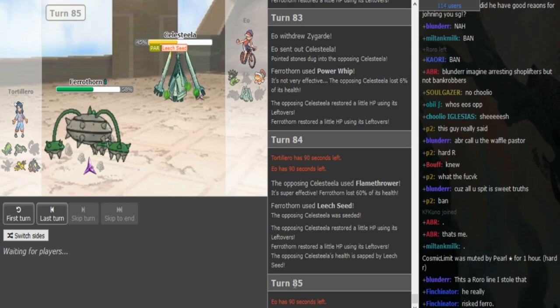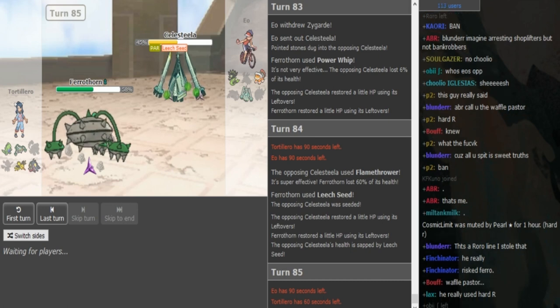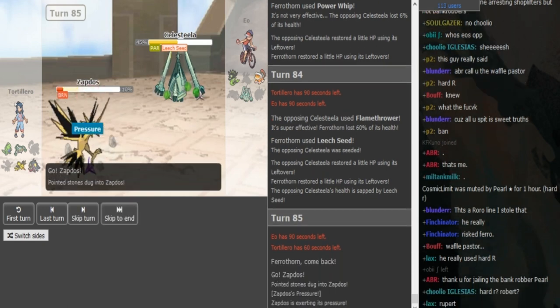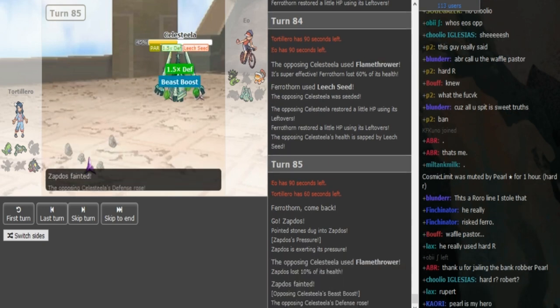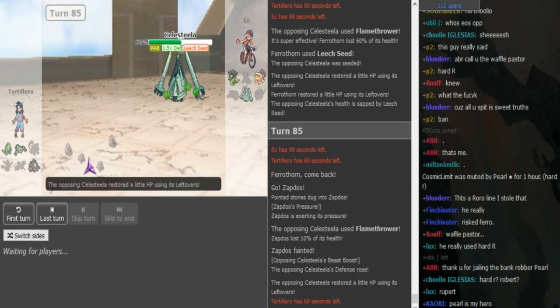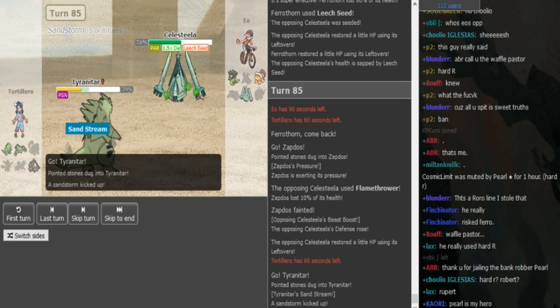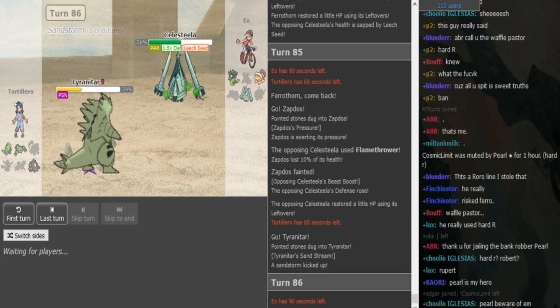Ferrothorn is one of those mons — if it had five move slots, let's not talk about that too much. But imagine Ferrothorn had space to run Leech Seed and Protect — I know some people run Leech Seed plus Protect sometimes but it kind of has four move slot syndrome. Zapdos is really low so if he goes for Flamethrower his Zapdos is gonna die. I guess Gondra was just hoping for a para slash he just had to sack something there — he had to go Zapdos or T-Tar. I still wouldn't have let the Ferro take the Flamethrower though.